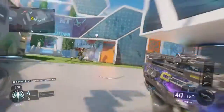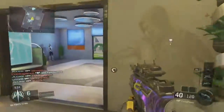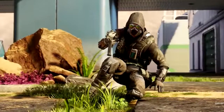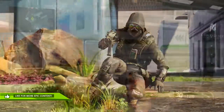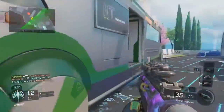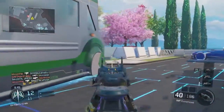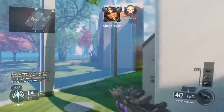I'm going to break this video into sections so you'll be able to find the information easily. First, the basic information: Blackjack is the 10th specialist in the game. He has two abilities just like any other specialist. He is unlocked through completing weekly challenges — not daily, weekly. If you complete the weekly challenges you will be able to unlock Blackjack, and you're unlocking him for 60 minutes of game time.